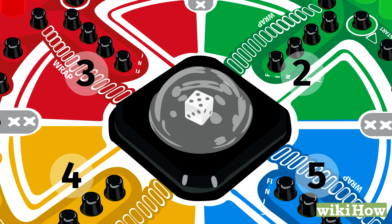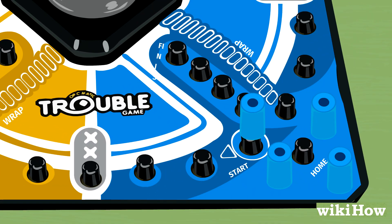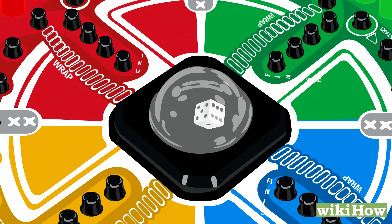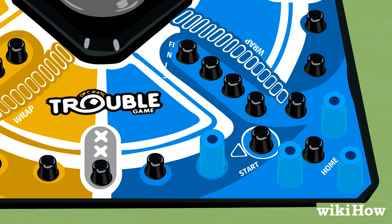Whoever rolls the highest number goes first. When it's your turn, roll the die again. If you get a six, you can move a peg to the start space and then roll again. Once you're off the home section, move your pieces clockwise around the board however many spaces you roll.